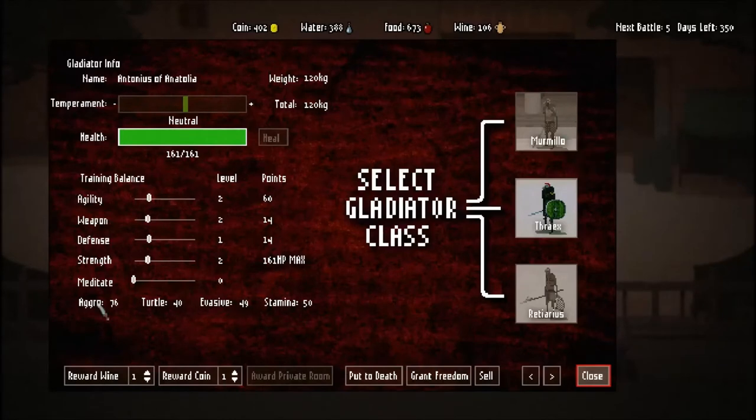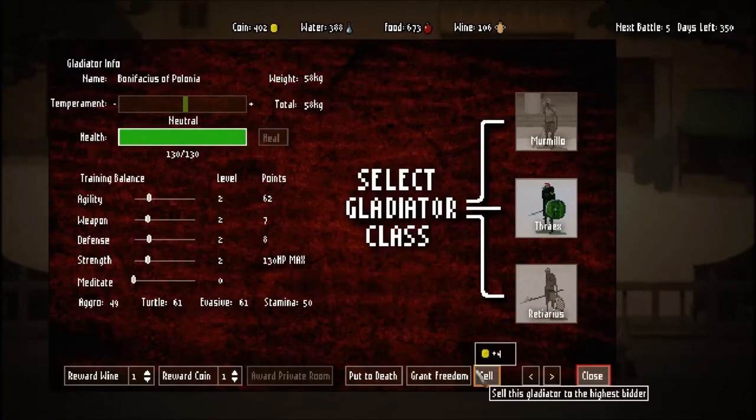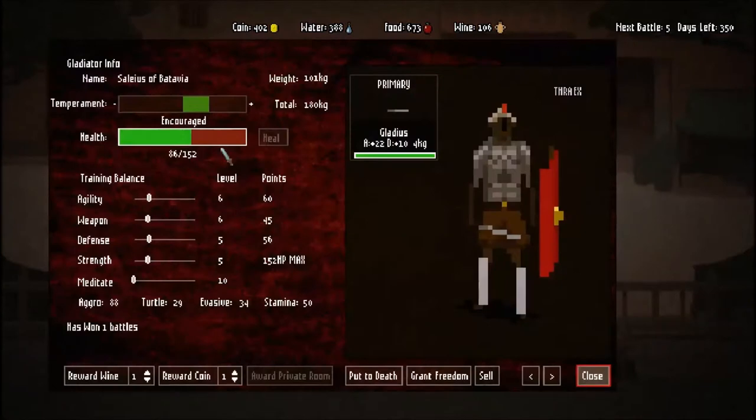The Mermillo dual-wields, so you need them to be pretty aggressive and evasive - but definitely not turtley, because they don't have a shield and can't really block that well. With a Mermillo you want aggro and evasive; any number in turtling is going to be bad. This guy would probably be a decent Mermillo. This guy has got really, really low max HP - how much would he sell for? In this case, four. Not really worth much, so I'd probably just grant him his freedom - he'll thank us and that should boost everybody's morale by a decent chunk.